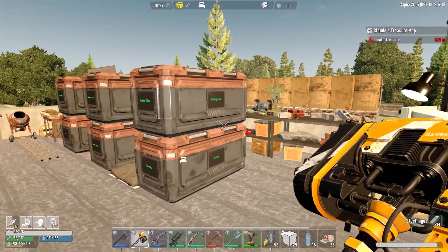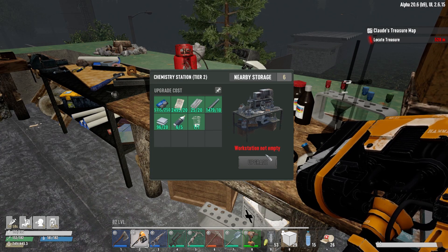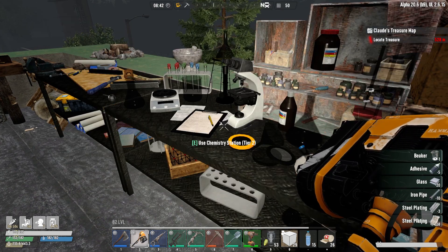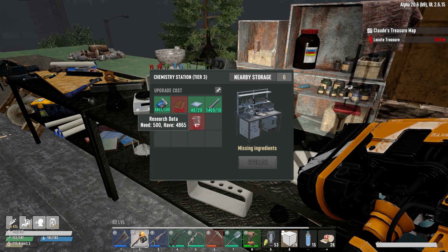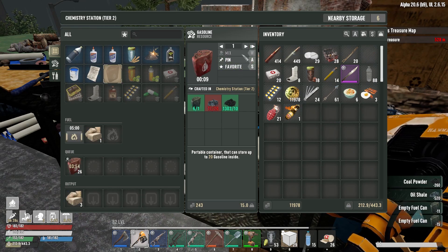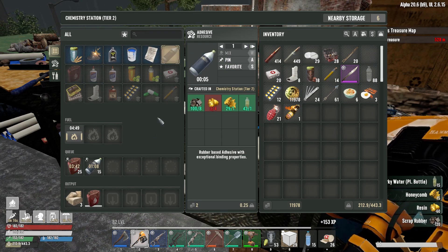Whatever steel plating we can make, and then we come over here and upgrade. We finally have enough - upgrade! Oh fantastic. Now we're going to need books, we're going to need titanium, we're going to need two beakers, but we got the tier two. This is what we care about because we can make a whole lot of gasoline right there. Let's go ahead and do it, and we need adhesive - make 15 of it.